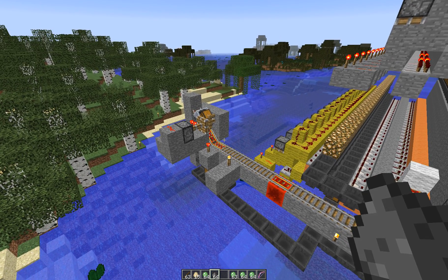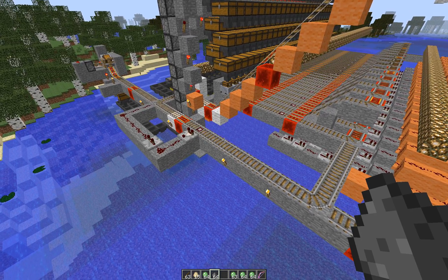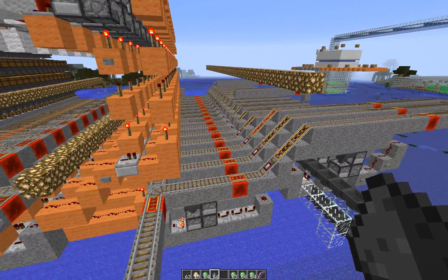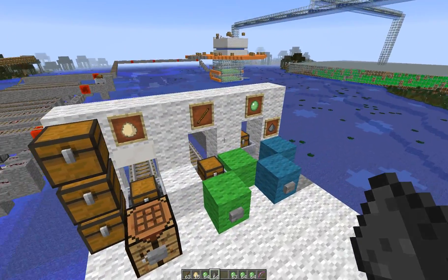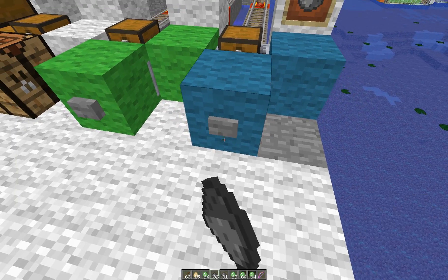After it finishes unloading, it's going to shoot back into the system. It only takes a second or two. Once that is done — there it goes — it scoots on back. It's waiting, and goes back up into its place. We'll see we have an empty cart. Now this is on the same track as before — same process. We're just changing it from slime balls, which we already got, to gunpowder. Click that guy.